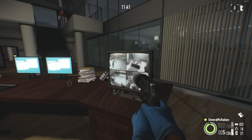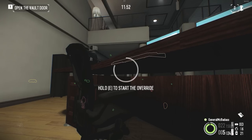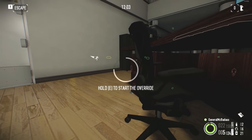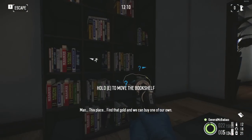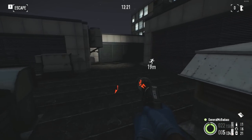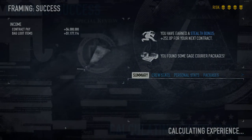Either way, the vehicle's waiting. The vault is popped, but watch out for those lasers — they connect directly to the alarm. We have to shut them off. Find that gold and we can buy one of our own. We didn't get the gold, but we'll still be compensated for the successful frame.